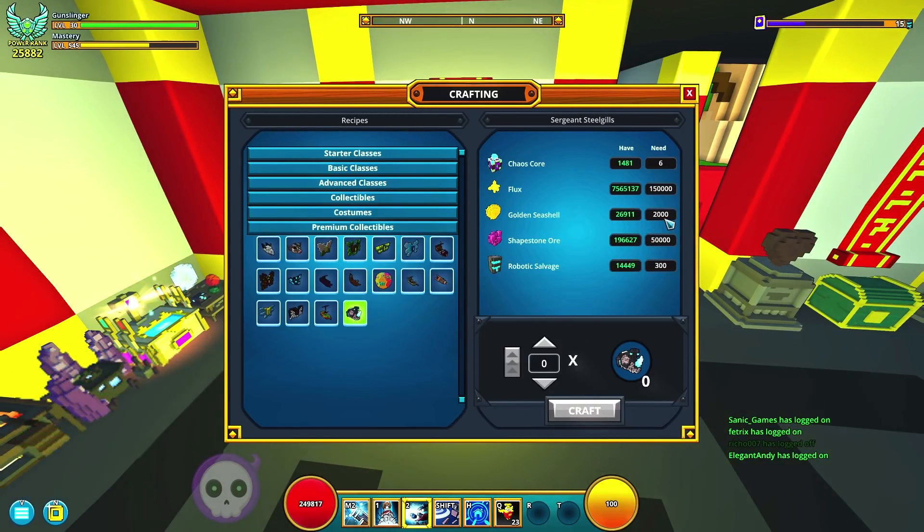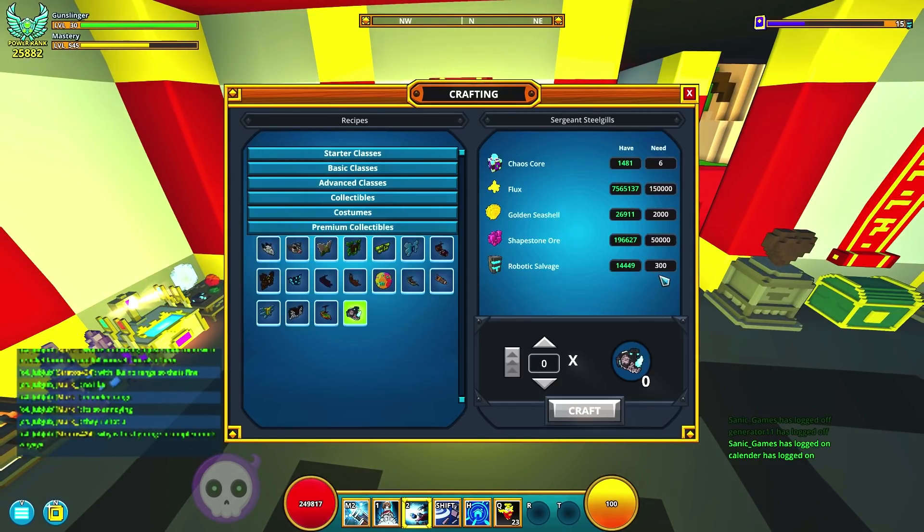Also 2,000 golden seashells — that is a walk in the park, just grind the ocean dungeons and stuff. And then 50,000 shapestone ore, which is definitely very, very easy to come by. And then 300 robotic salvage, which definitely makes sense and is very expensive.